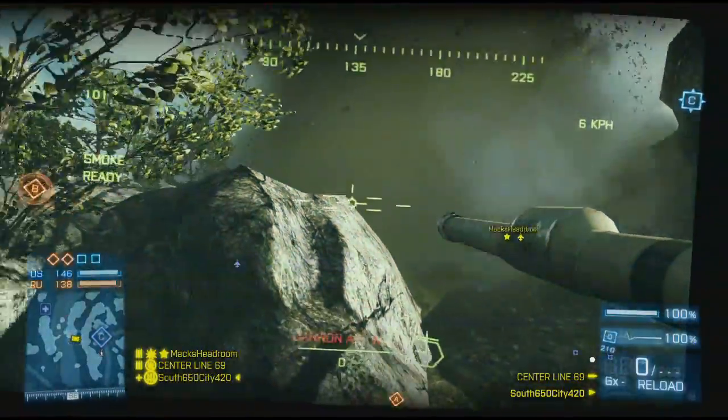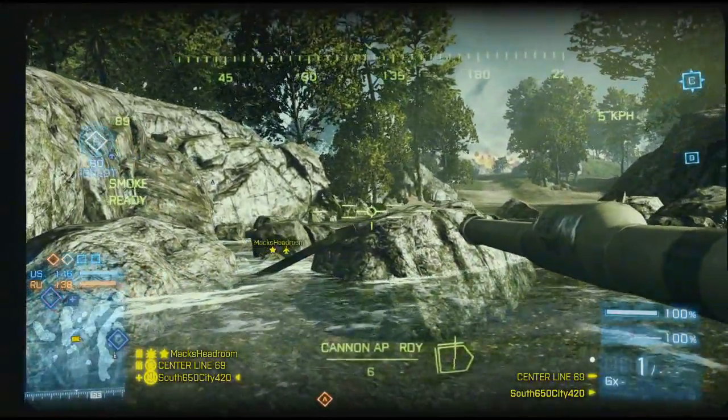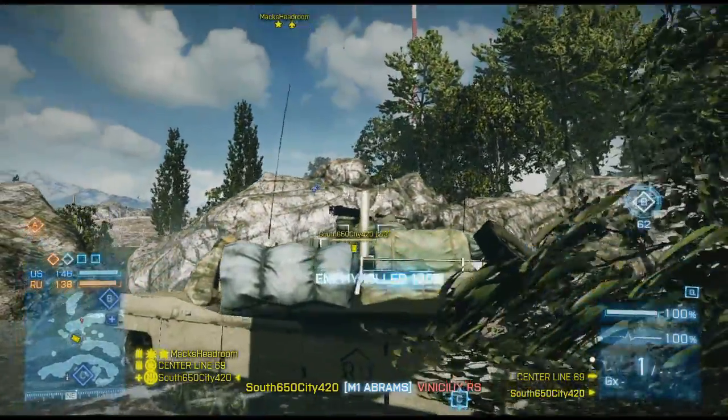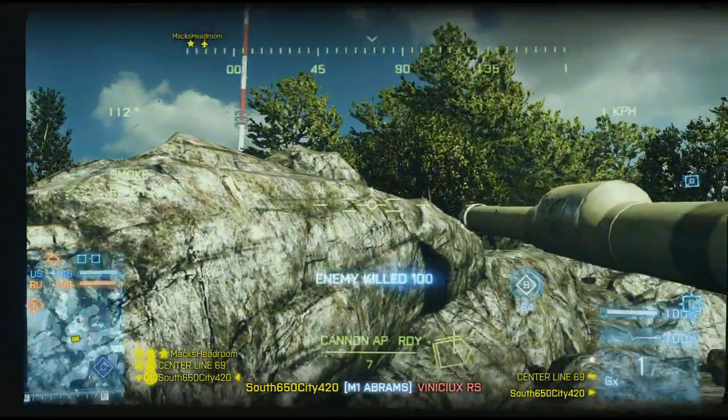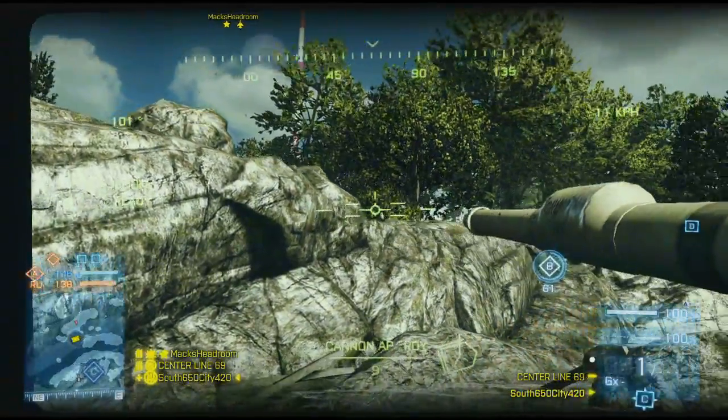I can't tell you how many games I've won just by getting in a tank when we needed it. I usually always drive off that cliff there in the tank from C to B. Usually works out a lot smoother than that — I flipped the tank a couple times, but it usually doesn't happen.